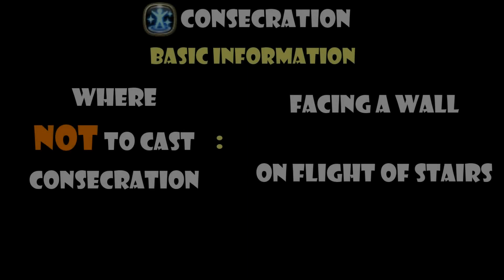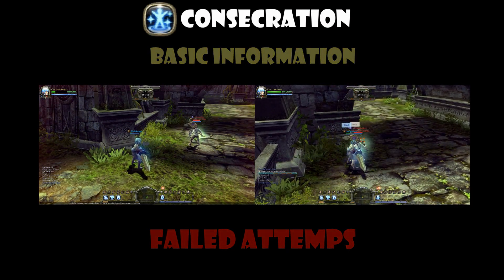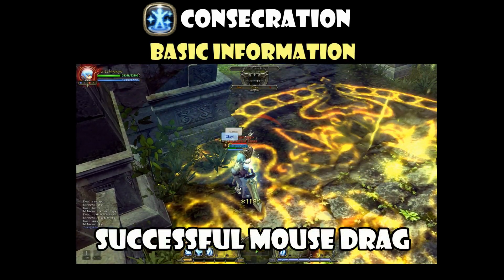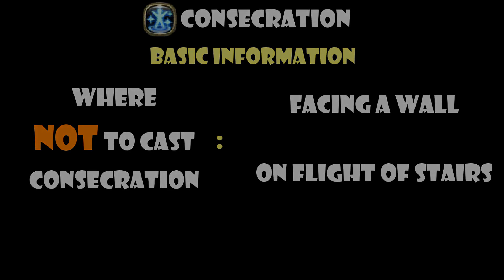The first thing you need to know about Consecration is that you should never cast it while facing a wall. Doing so will result in your Consecration skill not being cast successfully. You will need to master how you want to drag your in-game crosshair and place your Consecration in such a way that your target is still within the AoE as shown above. Also know that Consecration should not be cast while you are on a flight of stairs like the ones in Lost Temple, Circular Arena, and Snowfield.